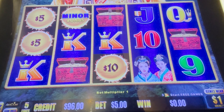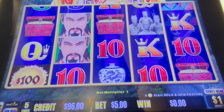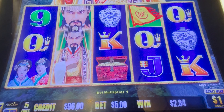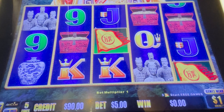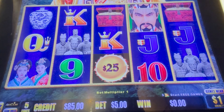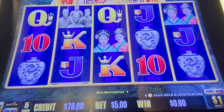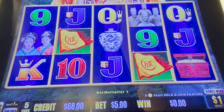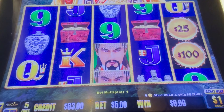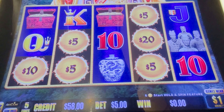Oh my god — the $1,250 minor! Okay, that was an adrenaline rush of disappointment. Four of a kind queens for 10 bucks. It's not horrible. Love three more flags or a five-flag trigger — that would be great. Probably peaked out with that minor tease. Wow, three more! There we go, I'm back in!